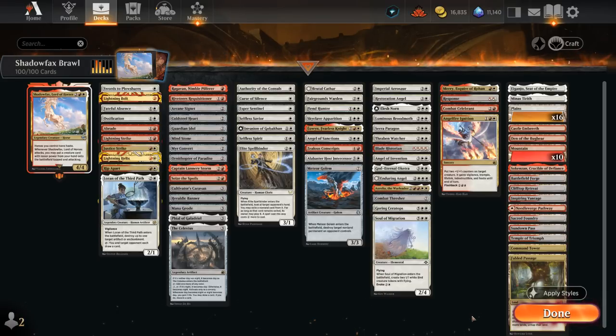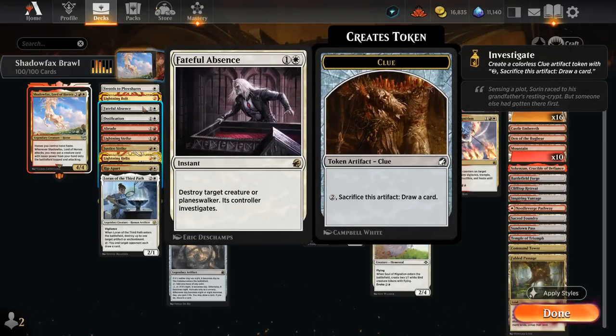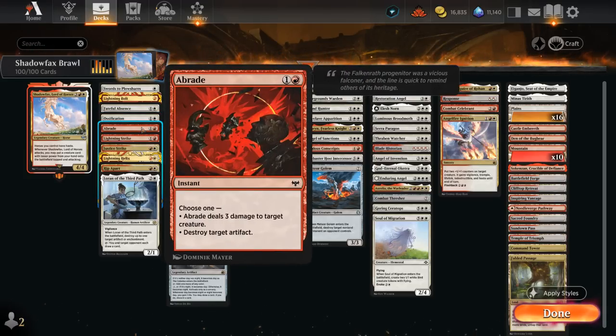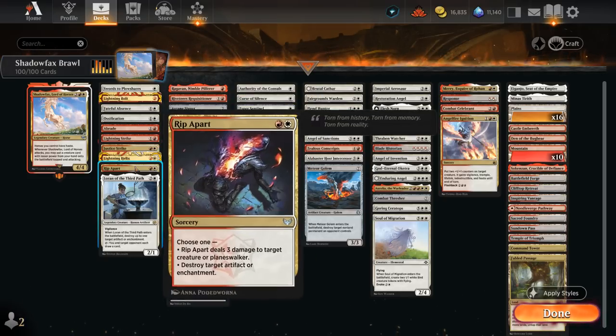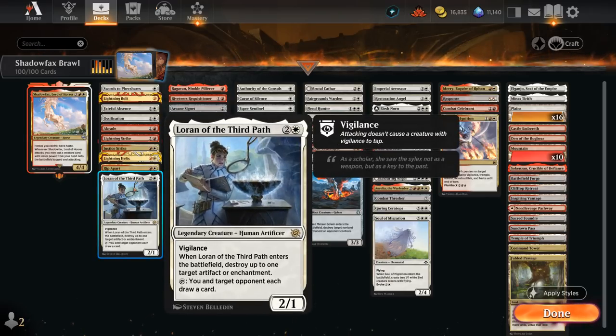The deck is split into a few categories, starting with removal. We've got efficient removal spells including Swords to Plowshares and Lightning Bolt at 1 mana. Fateful Absence can clear some larger creatures or planeswalkers. Vacation can exile an opposing creature or planeswalker — needs to enchant a basic land, which is not that difficult. Abrade can hit creatures as well as artifacts. Lightning Strike deals 3 damage to any target. Justice Strike is good at dealing with larger creatures. Lightning Helix deals 3 while gaining 3. Rip Apart deals 3 to a creature at sorcery speed or can destroy an artifact or enchantment. Loran can also deal with artifacts or enchantments, and we can tap her to draw an extra card even if the opponent also draws, since we're often just looking for more expensive creatures to cheat onto the battlefield.